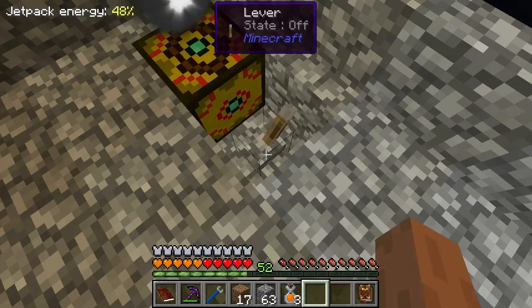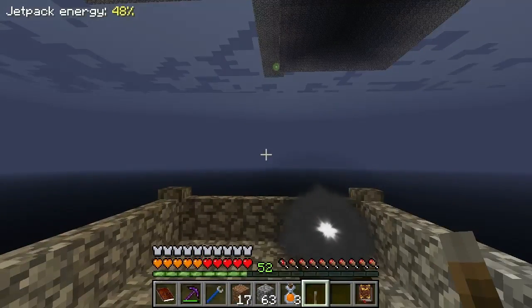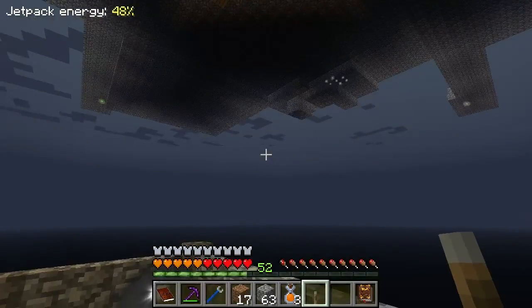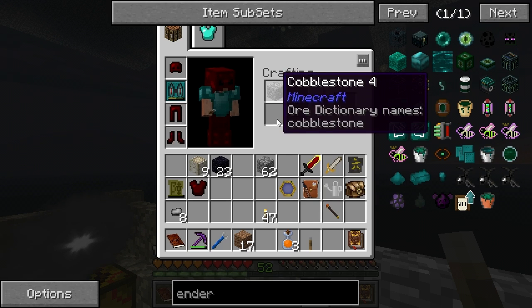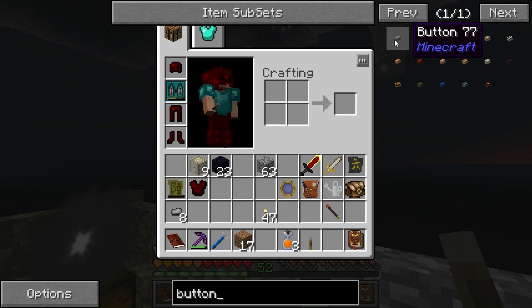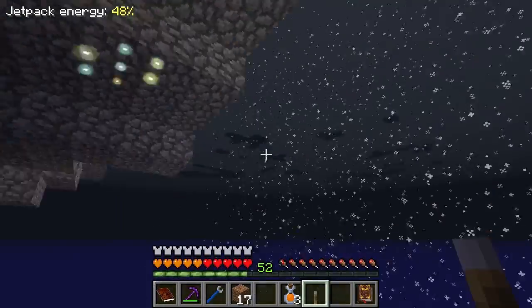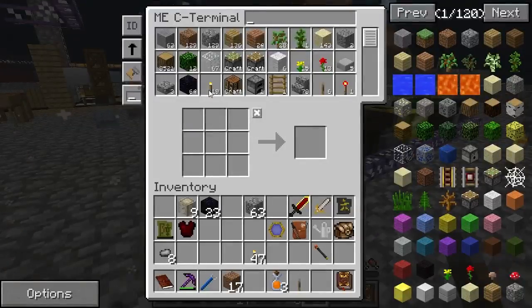I don't understand why this isn't working. Alright, more research. I wasn't able to find any other real information about it, except in the tutorials I saw they kept using buttons. Smoothstone — that's why I couldn't do it. Maybe it just doesn't like using a lever, so I will try using a button.